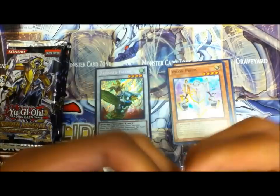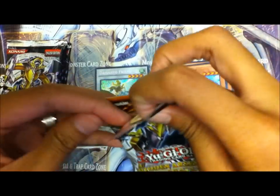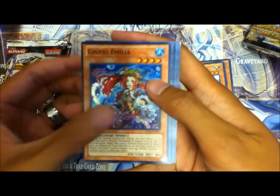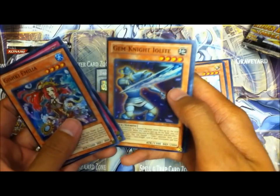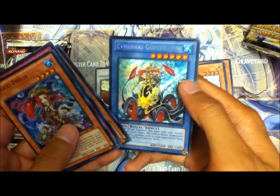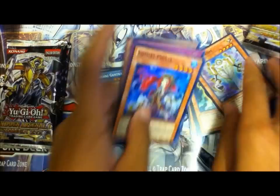Second pack. Okay — Evigishki Amelia, Whirlwind, Laval Blaster, Gemknight, Islelight, and Evigishki Gust Kraken. That's pretty nice.